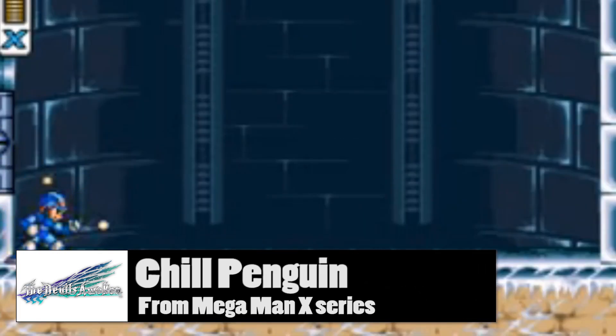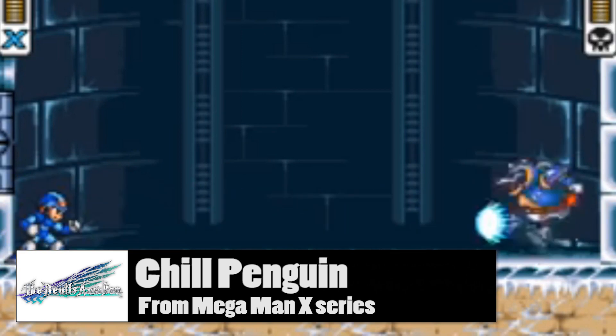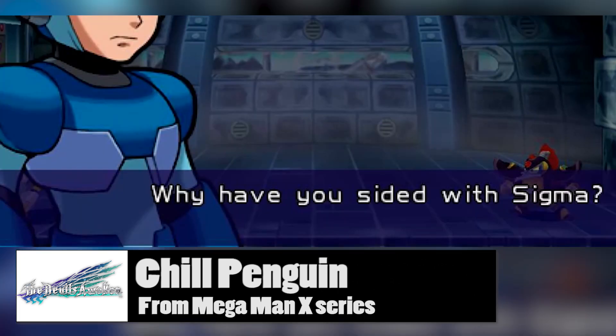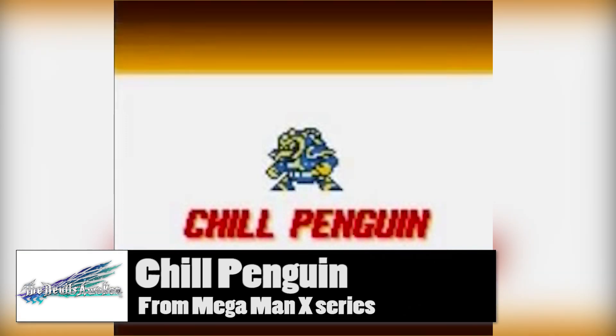Chill Penguin made his debut as a boss in the first Mega Man X game in 1993. He was a Maverick Hunter that got bored of being stuck in the South Pole — that's when he decided to ally with Sigma and the other Mavericks during his uprising. He's appeared in a few other titles like Mega Man Xtreme 1 and 2.